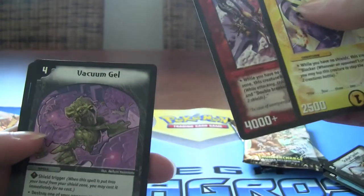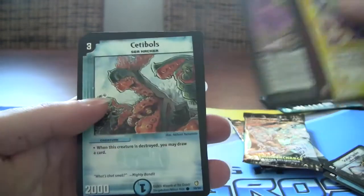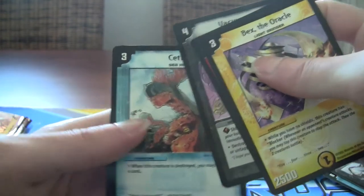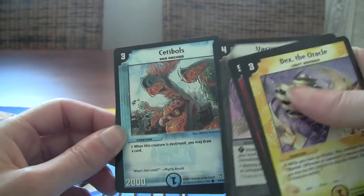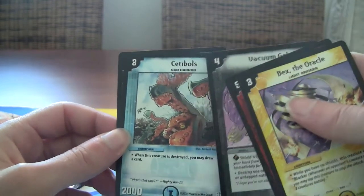And I got Bex the Oracle, Astronaut Sky Terror, Vacuum Gel, and this dude — when he dies he draws a card, it's good in water decks too. But the Hulk is better when you just draw on summon. And Sting a Horn.